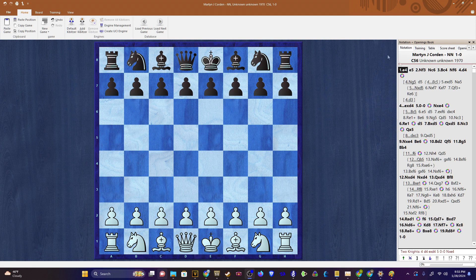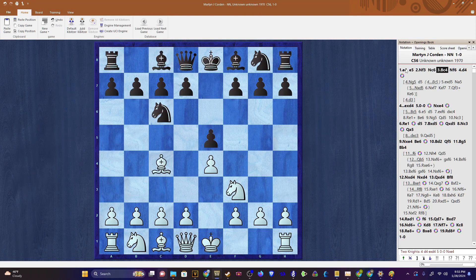In the game we had e4, e5, knight f3, knight c6, bishop c4 - the Italian game - and here knight f6. The other move that you see in this position is bishop c5, and that's a slightly different flavor of Italian.